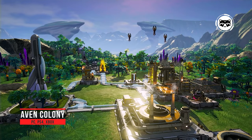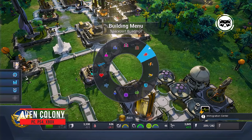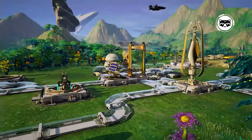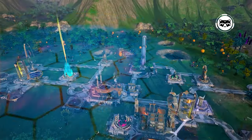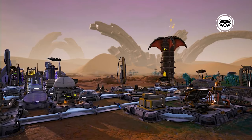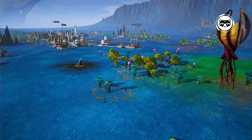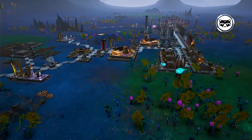Aven Colony is a decent city-building simulator that immerses the player in the conditions of a new planet on which they now live. The game has all the ingredients from which strategies for the colonization of planets are prepared — building a base, extracting resources and oxygen, managing personnel and providing everything necessary, combating adverse natural phenomena, and so on. What Aven Colony lacks is some flavor. For example, it has quests in addition to the main activity, but if they were more varied and interesting, this would have allowed us to give the game a higher rating.